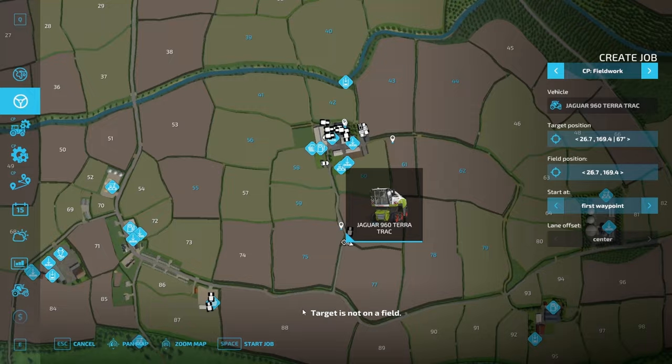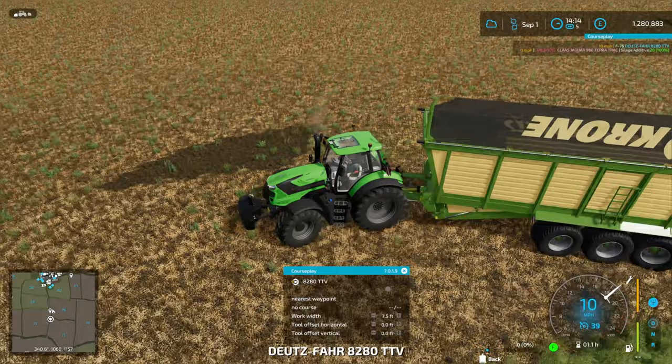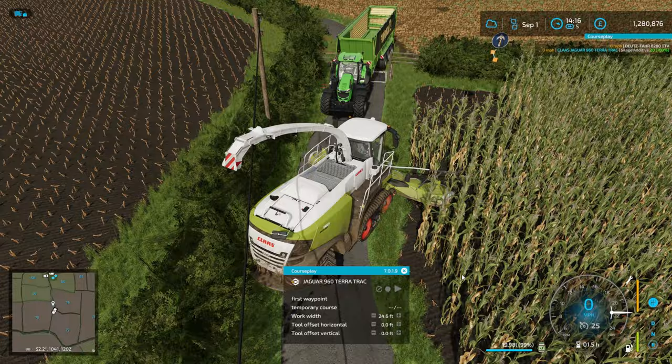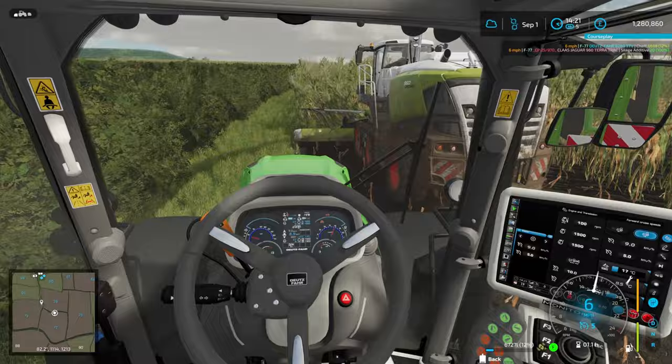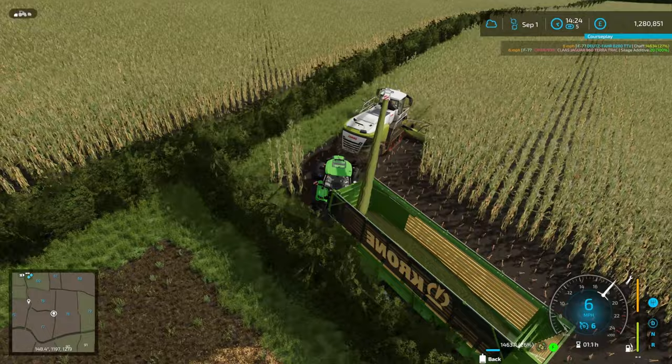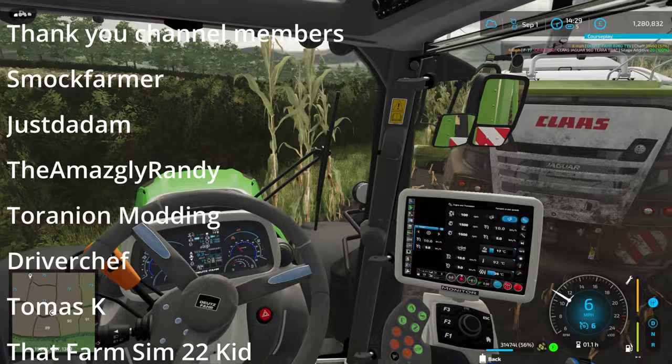The plan is to use the Courseplay on the forage harvester and then drive the Deutz and do all the carting, which should speed the process up. In the last video there was quite a lot of time waiting for AutoDrive to get to the forage harvester. Next year we might run two big trailers rather than the two small forage trailers. Quick shout out to the channel members — thank you for your support, it's really appreciated.